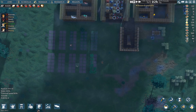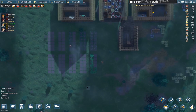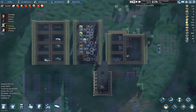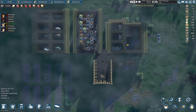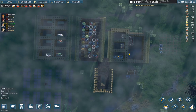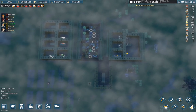Welcome back to the medieval stuff. So where were we? We've got bedrooms, storage, a research table, a butchering table, a campfire, shrines, a defense tower with merlons, and a murder hole. Great, you've got all that — now what?